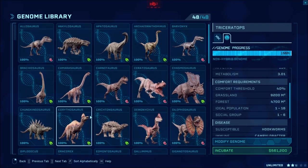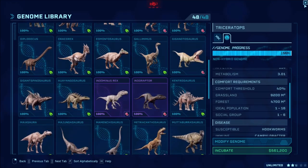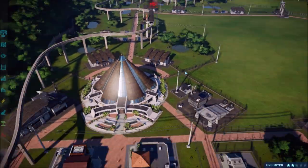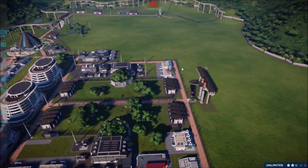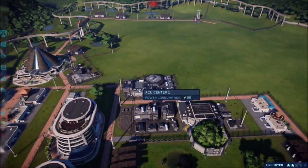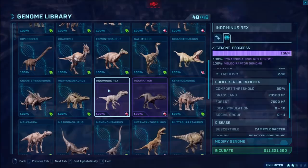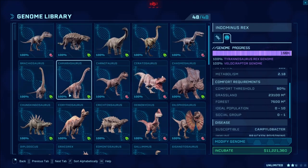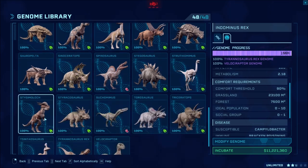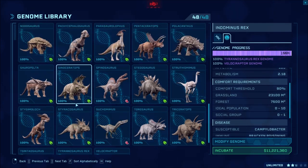I'm going to put all the different types together. I was thinking about keeping Struthiomimuses in one pen and Archaeornithomimuses in the other. But I may actually do a pen of all the different Pachyforms — those things are taking forever to incubate — so the Dracorex, Stygimoloch, and Pachycephalosaurus all in one. I thought about that but that pin might be pretty cramped for all of them.